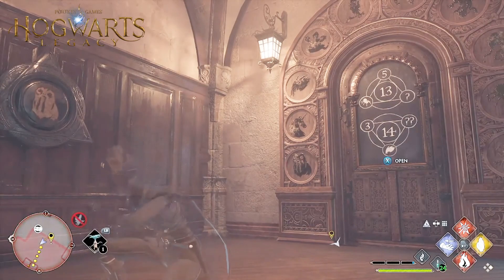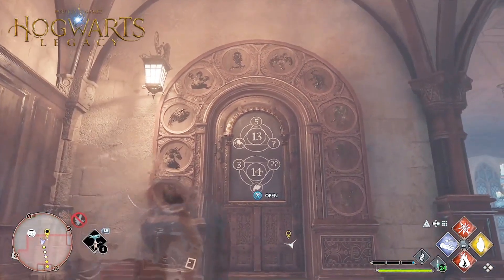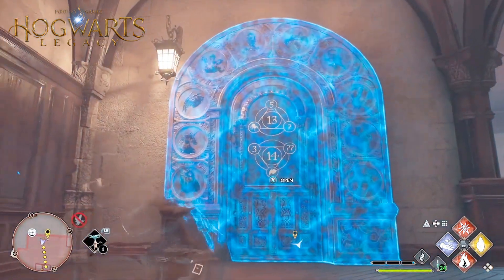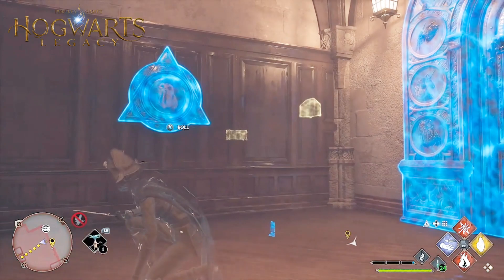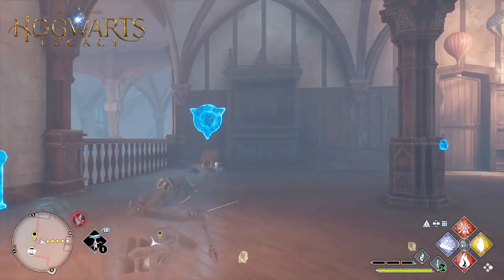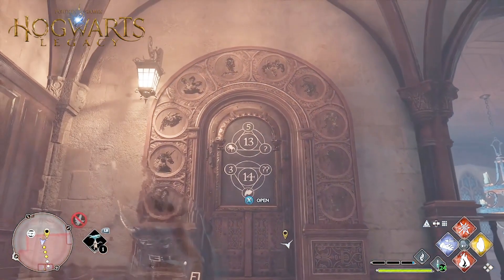Hello witches and wizards, and welcome to today's video. We're going to show you how you can unlock these puzzle doors. They can be a bit confusing, so what we're first going to do is cast Revelio so we can see the door. We can see there are two buttons nearby which you can roll, so the door will be blank at first. What you want to do is hit the prompt button.